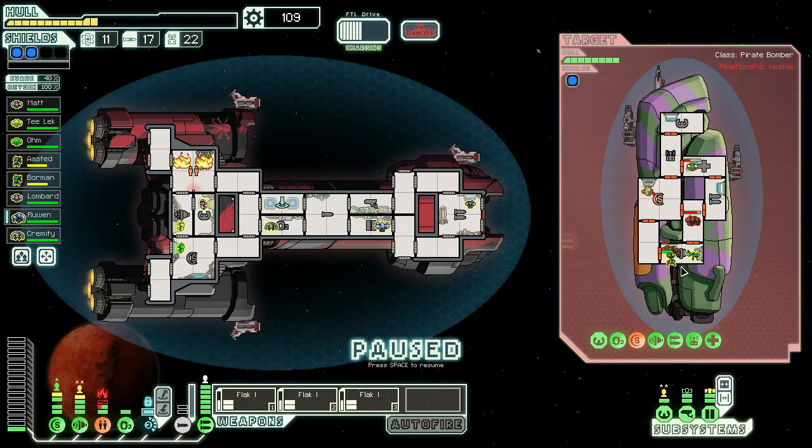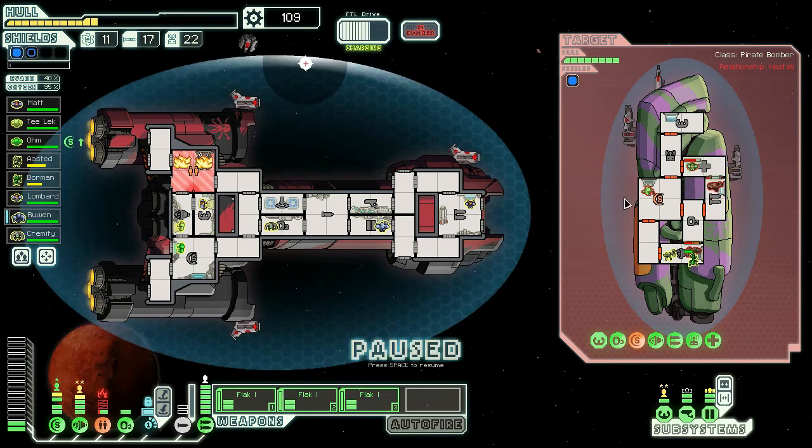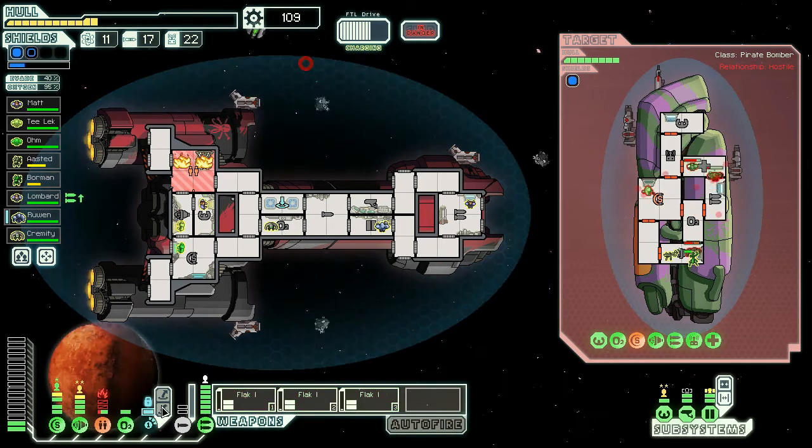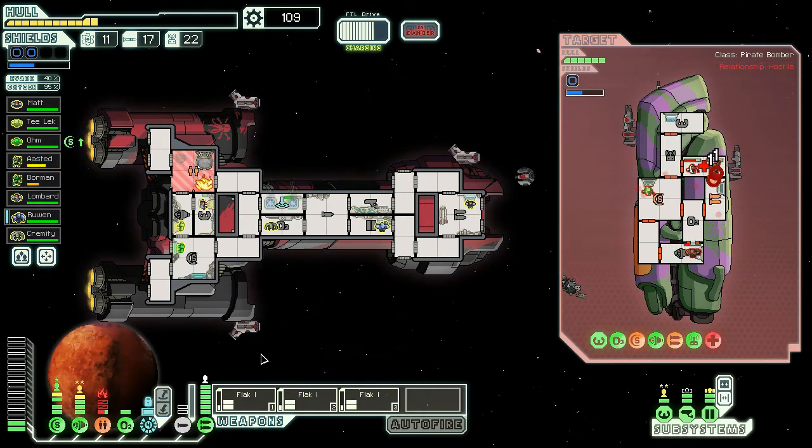One salvo of flak destroys everything — the Zoltan Shield and damages the bar shield. They've got a medbay though — when did that happen? My ship's on fire. I've got to take these guys back to the ship. We're going to have to blow these guys up. Killing them is out of the question now, so I'm going to try to run away. Look at all that flak right in the face.